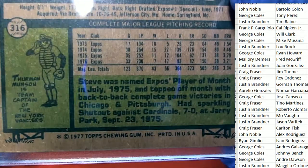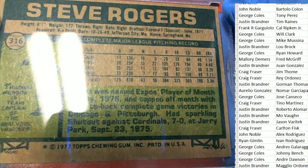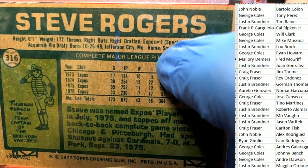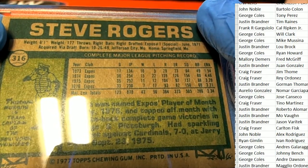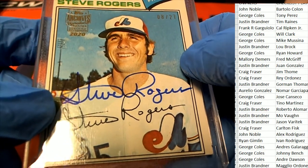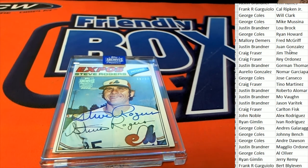This is from the 70s — 77 Topps. Steve Rogers. Was he drafted number one? He's the number one draft pick. Let's see who has Steve Rogers. Just kind of zoned out on the card, but I forgot — we need to hurry up and see who wins this and who has Steve Rogers.